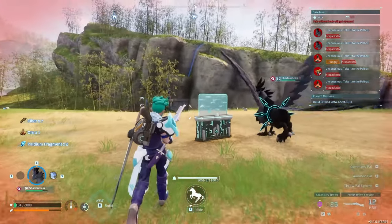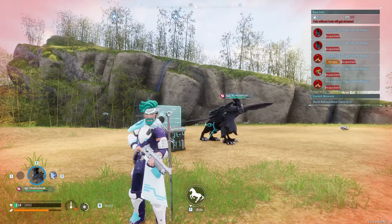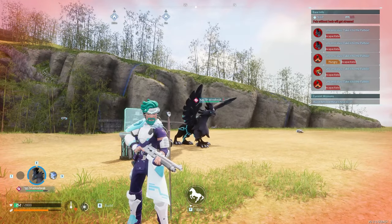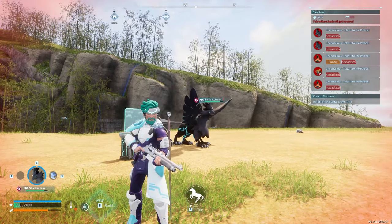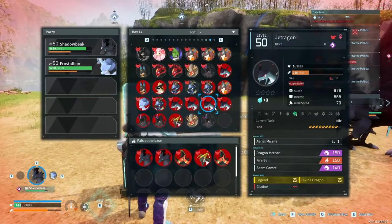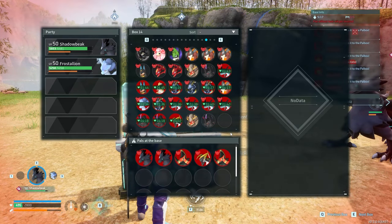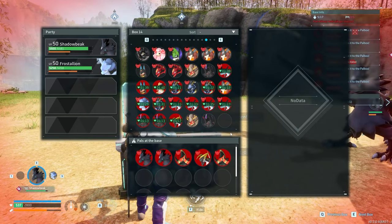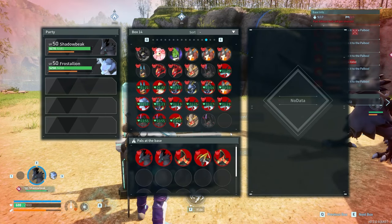What did we learn today? This is insane. I have a lot of preparation to do — with it being a monotype Dark, I need to level up a lot and breed crazy Dragon Pals. Let's look over the damages. I have a lot of preparation to do. I will post more videos about Bella Noir; there's another monotype run coming out very soon. Thanks for watching — this was a trip!